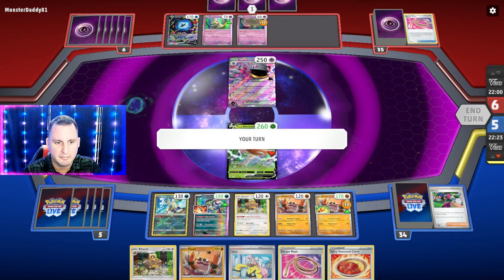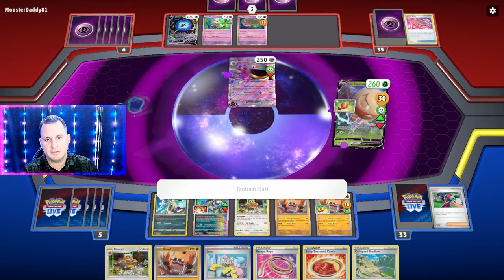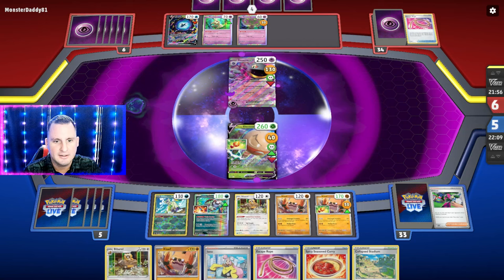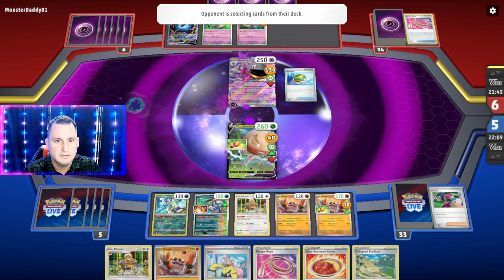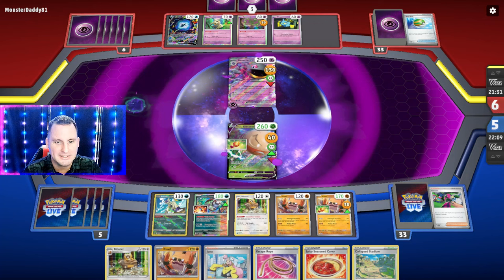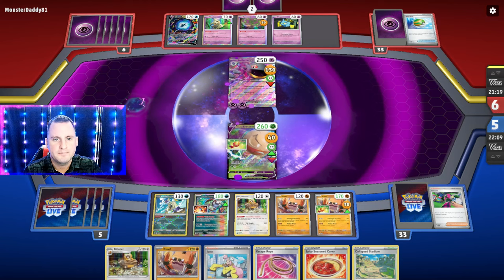I can't play the Spicy Curry, but we can make them and hit for 100. We're going to hit for 130 — they're going to Darkness at 60 times trainers. I got one, two, three trainers — that's 180. We're not going to get knocked out even if they choose that; we're going to get the knockout first. And if they choose Darkness, I can technically use Spicy Curry but I'll save that. They're going to only have three trainers, which is 180 — they're going to Avery.